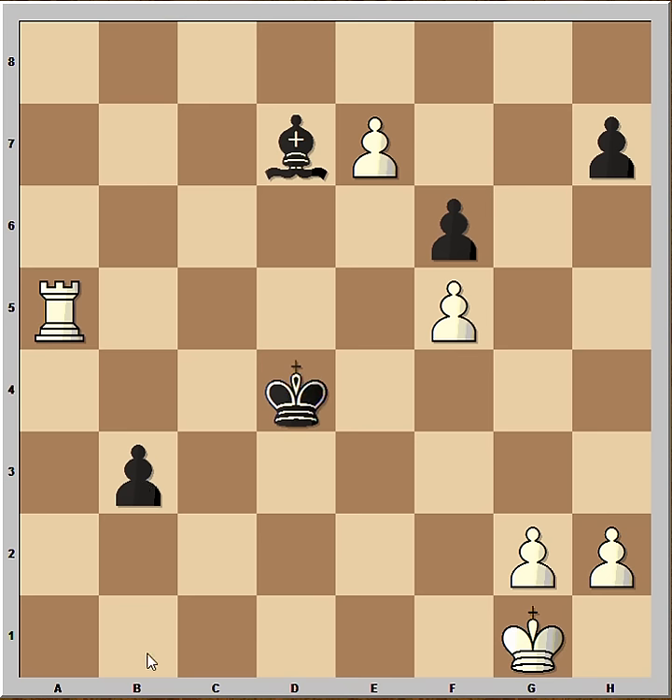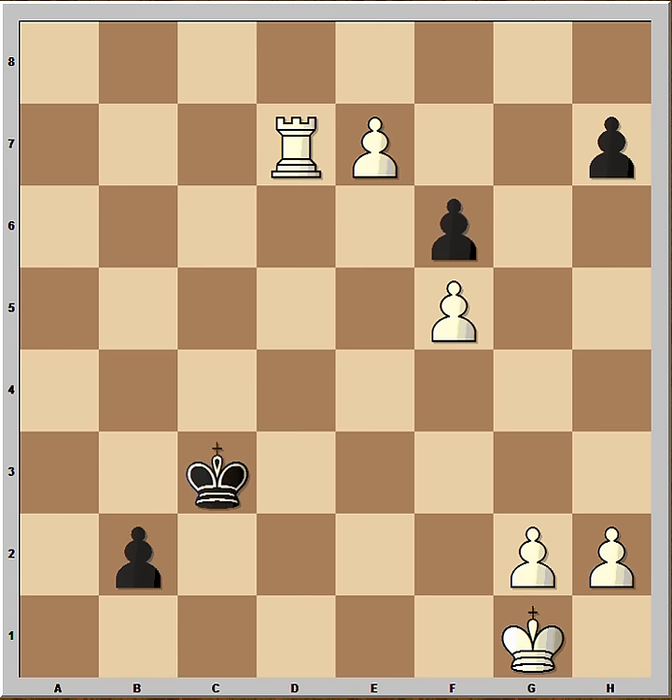B3 and the pawn is very close to promotion. Now Rook to A7. The pawn can't be pushed. Let's check: if the pawn is pushed then Rook takes on D7. And after King to C3, Rook to B7, it doesn't work.